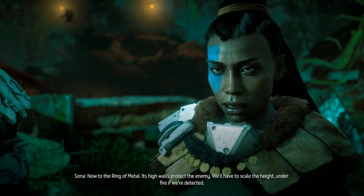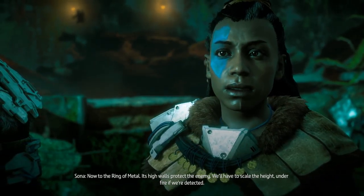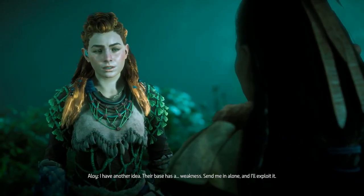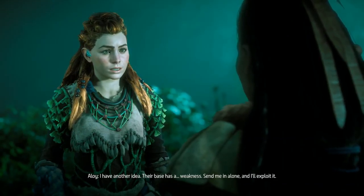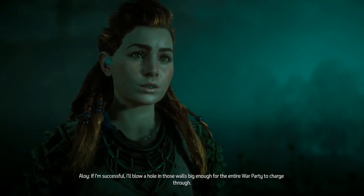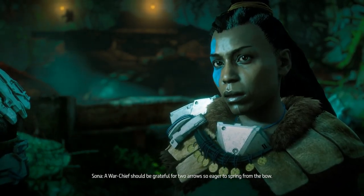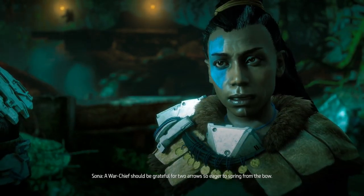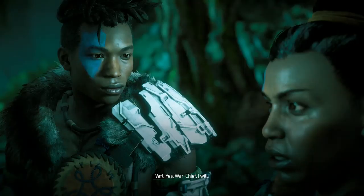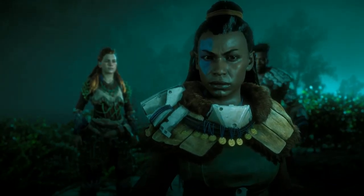'The camps have been dealt with. Now to the Ring of Metal — its high walls protect the enemy. We'll have to scale the height under fire if we're detected.' 'I have another idea. Their base has a weakness — send me in alone and I'll exploit it. If I'm successful, I'll blow a hole in those walls big enough for the entire war party to charge through.' 'Sounds like a plan, so long as I get to come with you.' 'Yes, Varl — go with Aloy as her spearmate, but be vigilant.' Good — he was going to be careless if you didn't tell him to be vigilant.